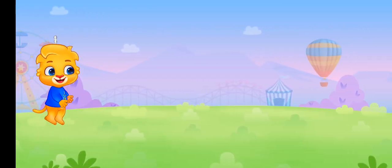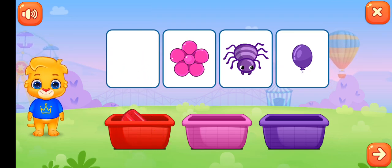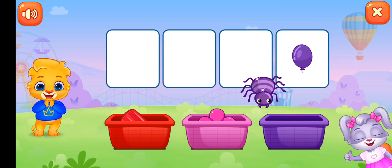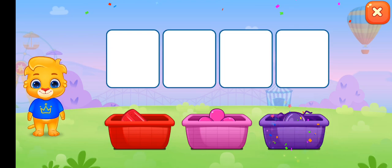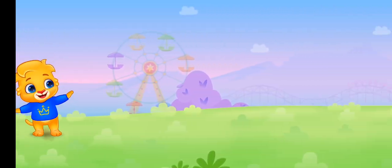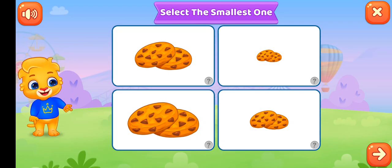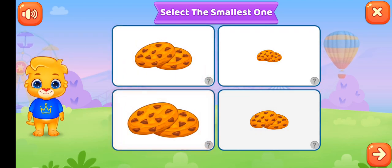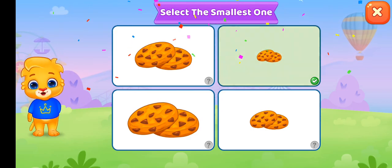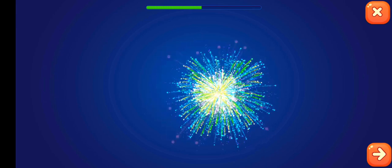Sort colors – the first one is red color, next one is pink color, and the next one is purple color. Very good! Next game is for you – enjoy the game. Select the smallest one. Which pancake is the smallest? First, second, third, fourth – the second one is the smallest, so touch the second one. Very good!